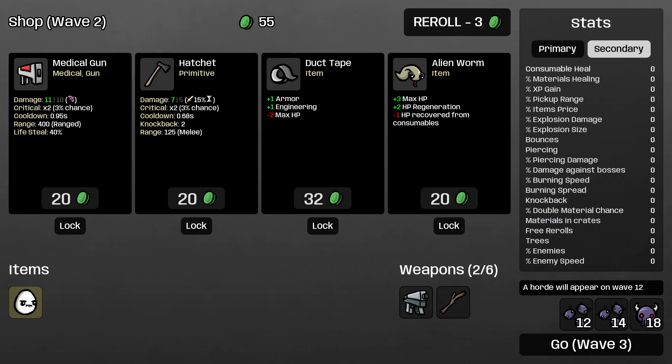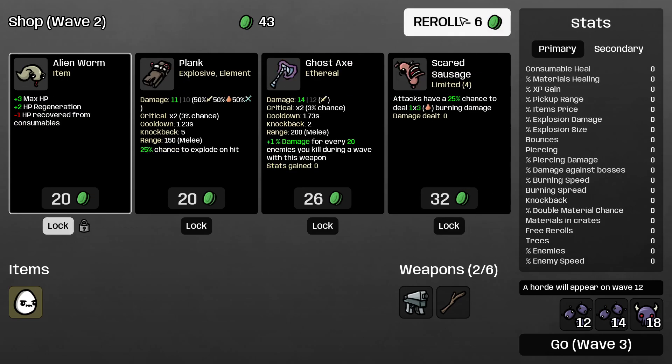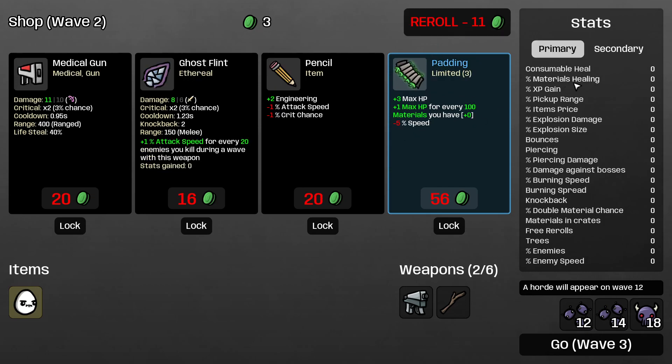For the secondary stats: consumable heals increases your healing from fruits and crates. Decreasing it caps at a minimum of 1 HP healed. There are items like alien worm that decrease it and items like weird fruit that increase it. Material healing has only one specific item — the cute monkey — which gives an 8% chance to heal when you pick up materials. That's a very low chance, so I usually don't take cute monkeys unless it's free.